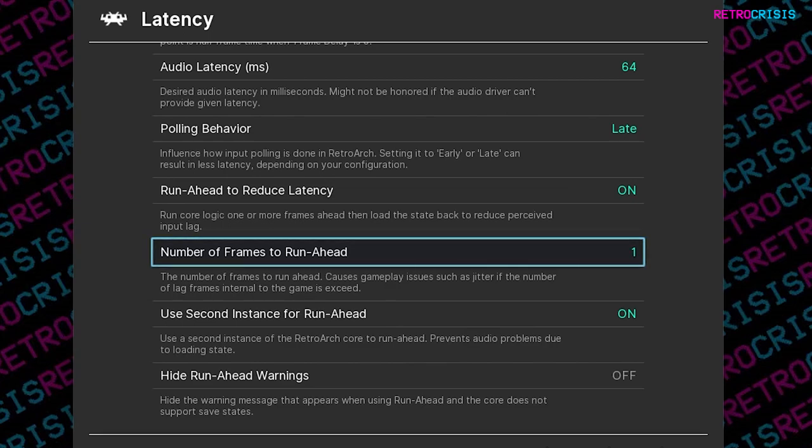If you go straight to 12, while in theory this may seem like a really good idea, if the core you're using doesn't quite support it, there is a chance you may end up with jitter issues. So what I recommend is to start off with one, play your game, and if it's going well, maybe consider bumping it up to two frames, and so forth. Just keep repeating this process until you get to a performance point that you're happy with.